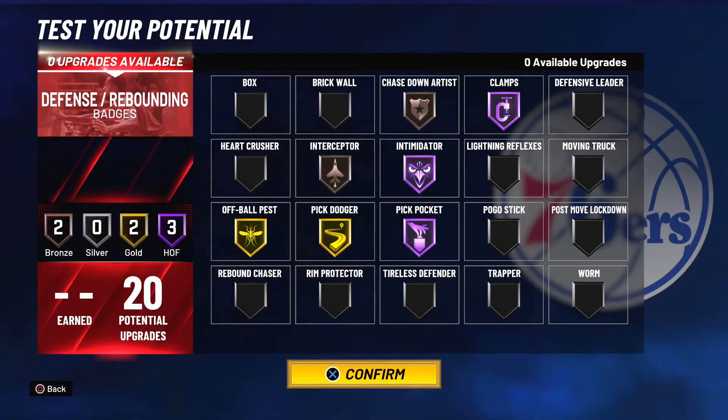And for my defensive badges, I hall of fame clamps, intimidator, and pickpocket. I gold badge pick dodger and off ball pest. And I bronze badge interceptor and chase down artist.